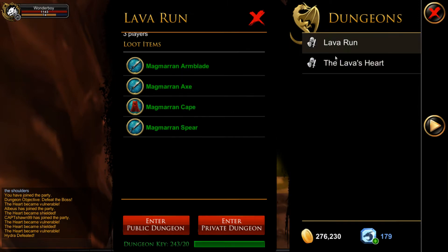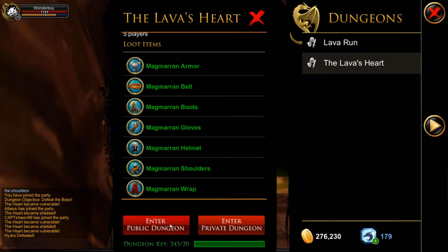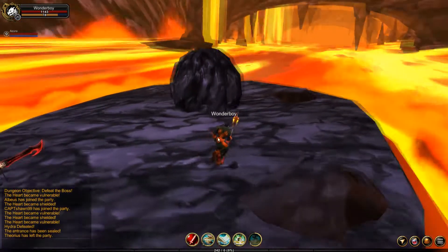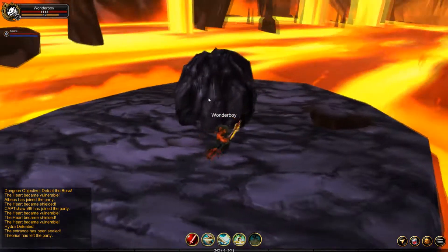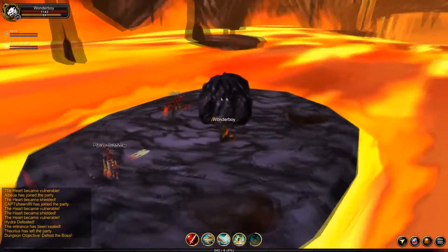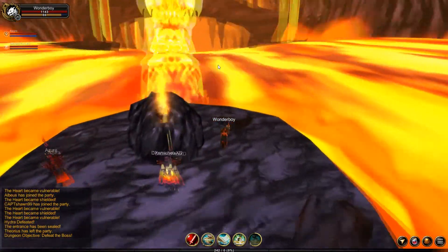I'm going to show Lava's Heart because I think that's the coolest one. So here we are — this is actually the boss, this is the heart. I'm not sure where his head is, but the lava hydras will pop up in a minute — and there we go.